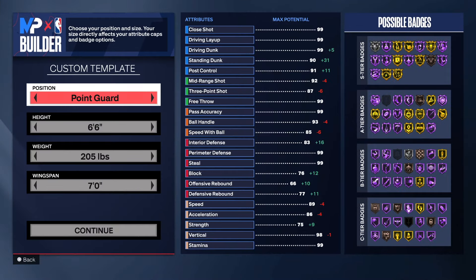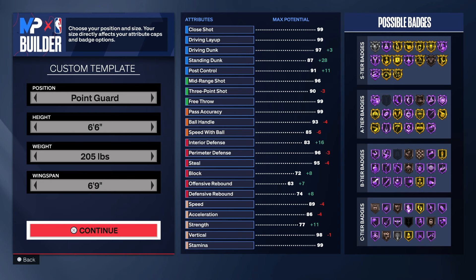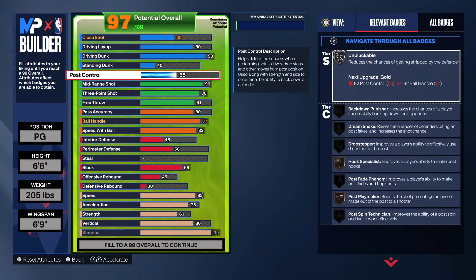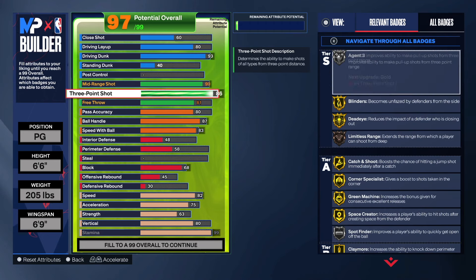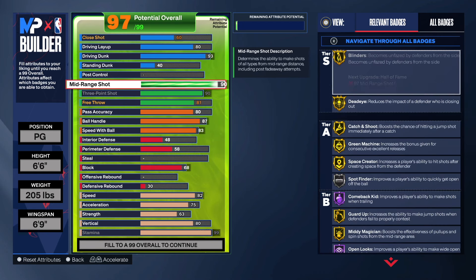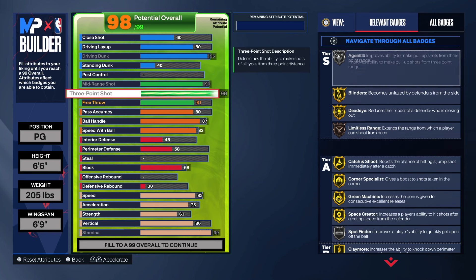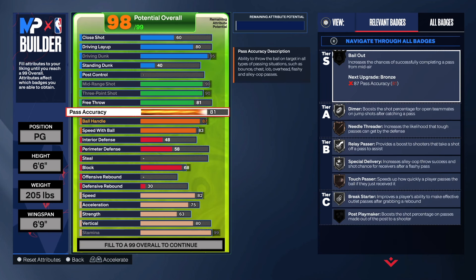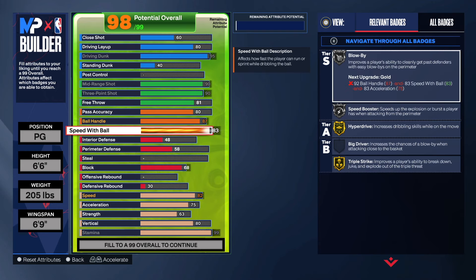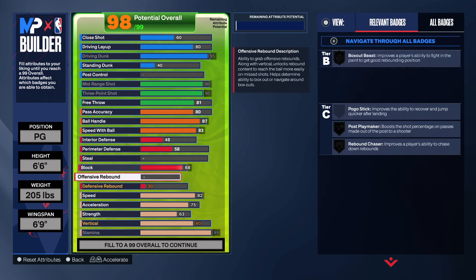As promised, I'll show you this crazy build with a 90 mid-range and a 93 three-point shot. For that to happen, all we gotta do is bring the height up to 6'9" to get that 93 three-point shot — he's gonna have a crazy shot. We're going to take the post control all the way down, take off the offensive rebound, and that should give us enough — 90 mid-range, 90 here, and get the dunk up to 95. That gives us Hall of Fame Slithery and gold Whistle, which is a really good badge — pretty much overpowered. We can get pass accuracy up to 82.